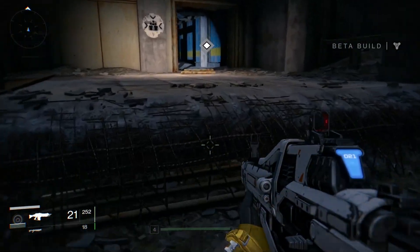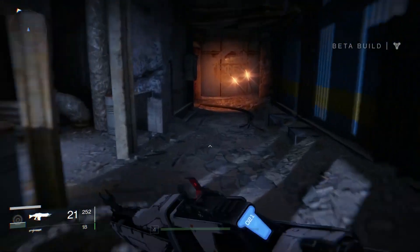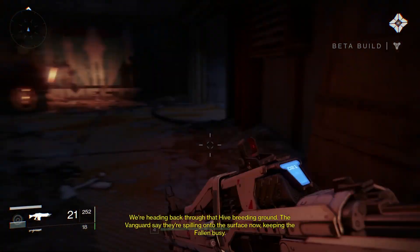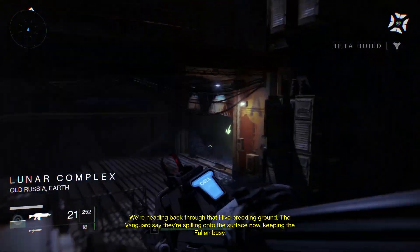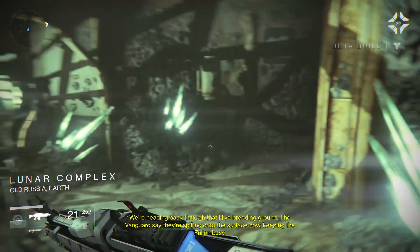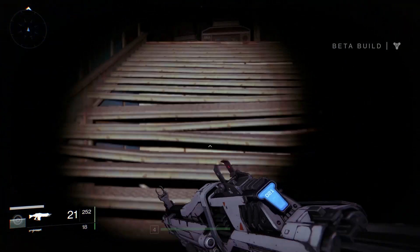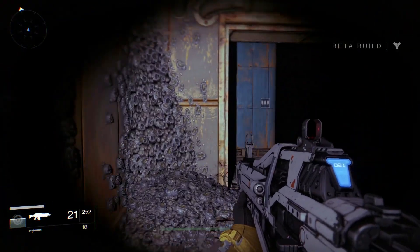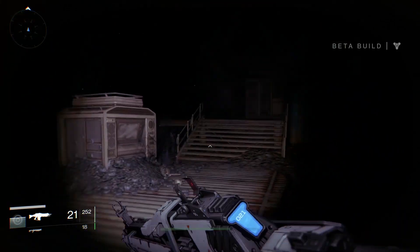This sort of does worry me — that in the full game I'm going to go through the same bits over and over again. It was a slight worry when I played the Ghar area, heading back through that hive breeding ground. The vanguards say the hive are spilling onto the surface now, keeping the Fallen busy. So the hive and the Fallen are fighting each other, which could work in our favour.